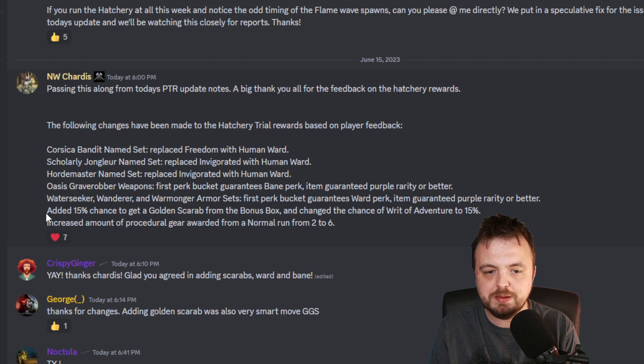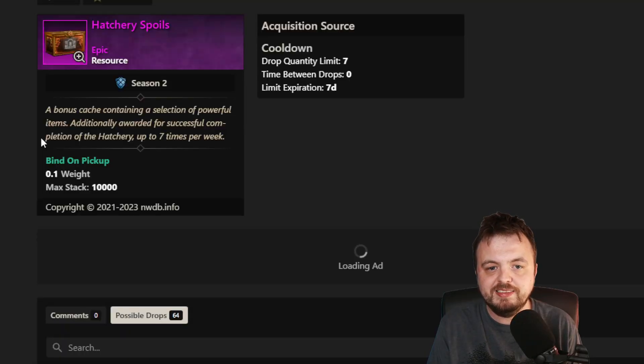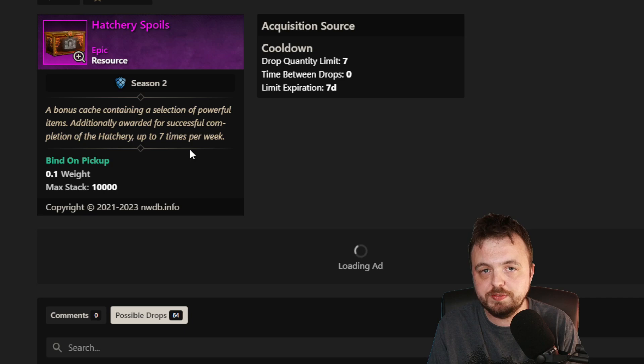What actually gets me more intrigued is that they're adding a 15% chance to get a Golden Scarab from the bonus box. I think it's this Golden Scarab 15% chance that's very good. How often do you get this bonus box? Well, I believe that to be effectively the daily bonus box — which probably should be called the weekly bonus box. What I believe they're talking about is the Hatchery Spoils, which is a bonus thing you only get if you are not over the cap. The drop quantity limit here is seven because you can do this up to seven times per week.